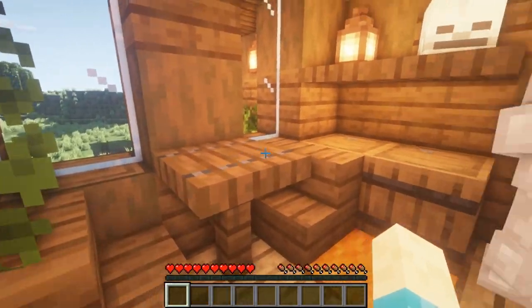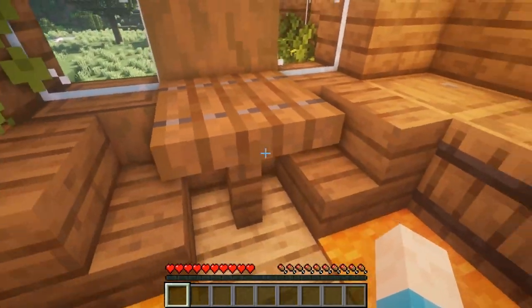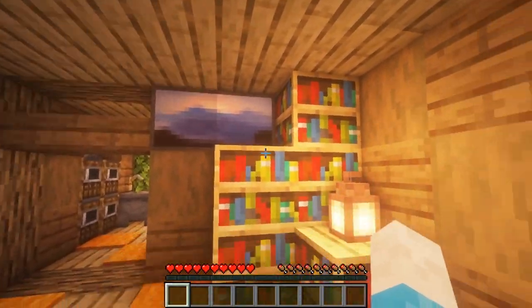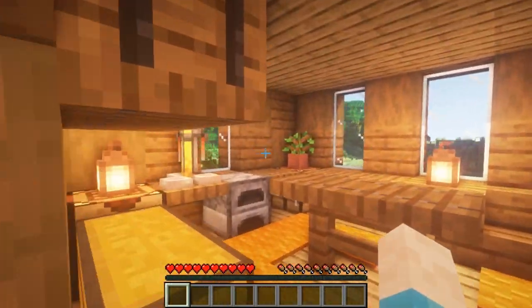Walking in, you've got a nice little chilling area, smokers, a nice place to wash your hands, somewhere to sit down, an armor stand shelf with a light and a skull on it. Come through to the next room — painting, bookshelves, lantern, armor stand, crafting table, and another painting. Nice and simple.